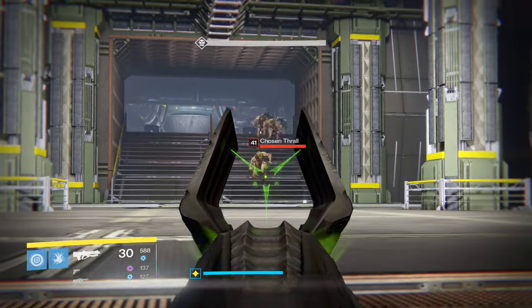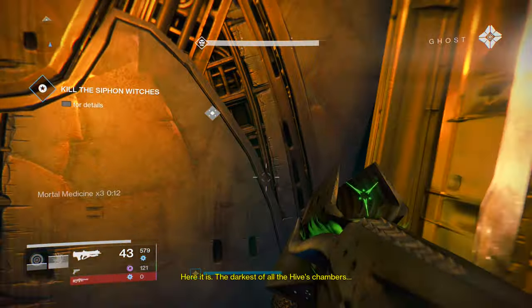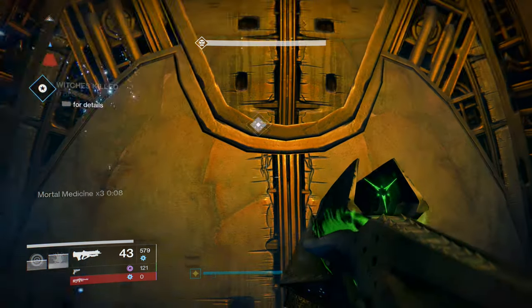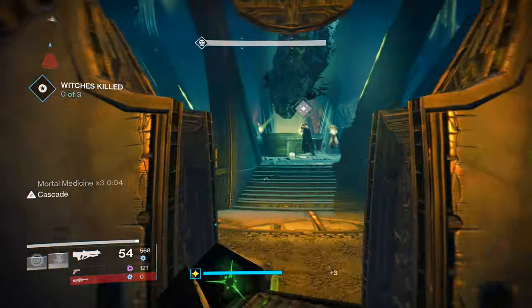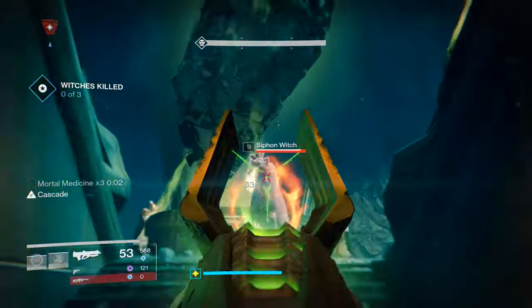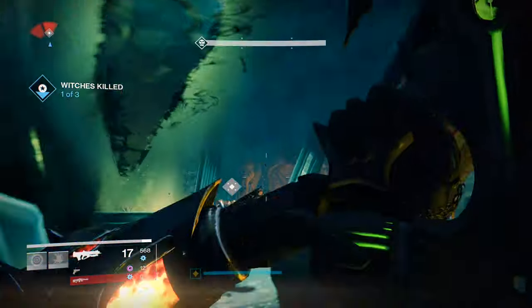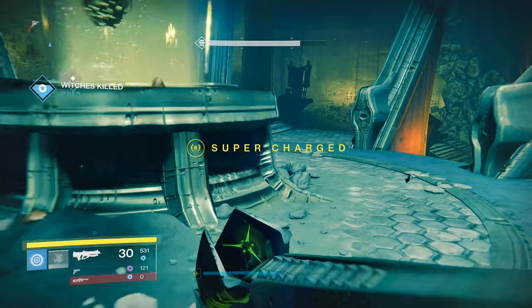If you happen to get Wizards, it's a little bit more difficult but there are still a few places where you can spawn them out. One would be the moon story mission, Chamber of Night. The final room will have 3-4 wizards that you can kill, wipe, and then kill again. Or you can head over to the Dreadnought and make your way over to the area with the Court of Orcs. There are a few wizards that spawn in that area that you can just jump back and forth between — by the time you kill one, the other one will have respawned.